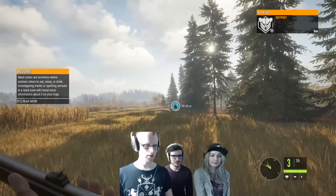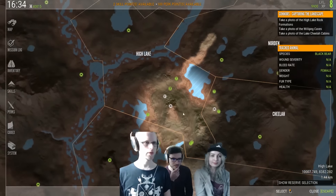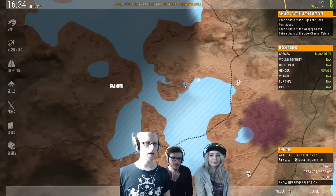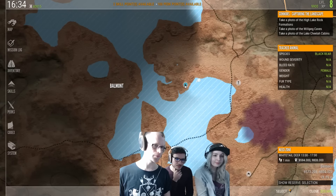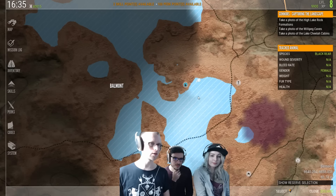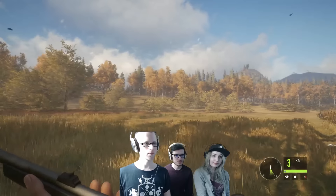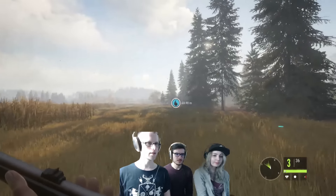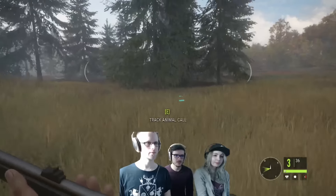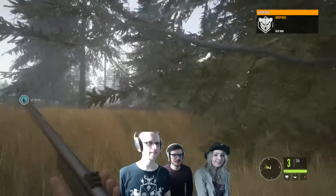There were a lot of tracks there - clearly a lot of animals were visiting this zone. This is another drinking zone, and finding one is really good because it gets added to the map. The information it gives you is that in this case it's a white tail drinking zone, and you'll also get the hours where they usually show up there. The hunting structure we just built would probably be a nice place to be at knowing there's a drinking zone here.